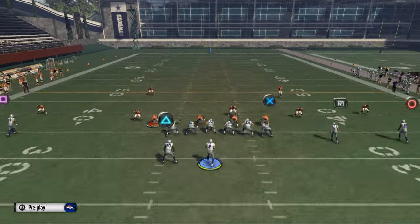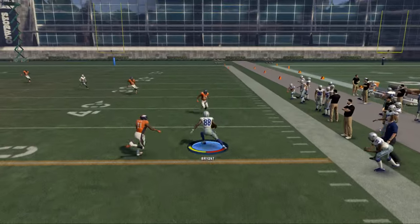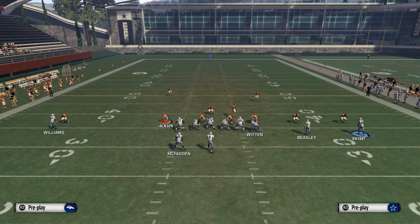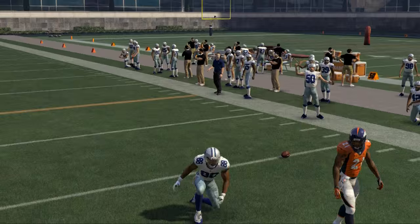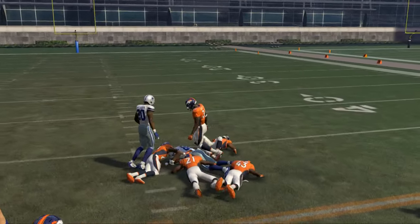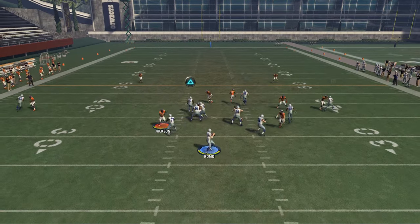Another route you can put Des Bryant on is a simple in route. A lot of people are abandoning this, but a simple in route with a motion-snap — if the defender jumps to the inside, you can playmaker him back outside and it becomes a good option. That tells me a good route to use is a zig route. The zig route does a really decent job — a lot of people don't use this. Just a little motion and zip, a little whip route to the outside. Normally he'll get pretty good separation on his initial cut. It's really all about getting him that inside position.